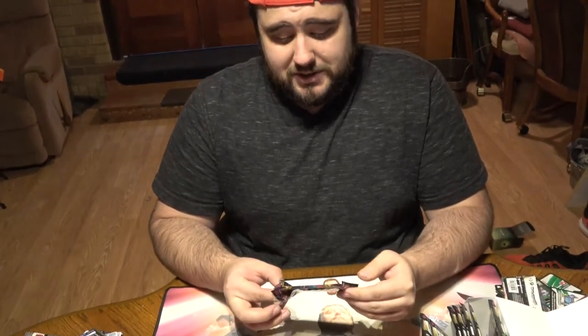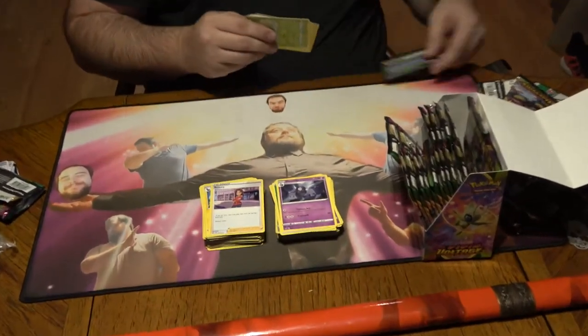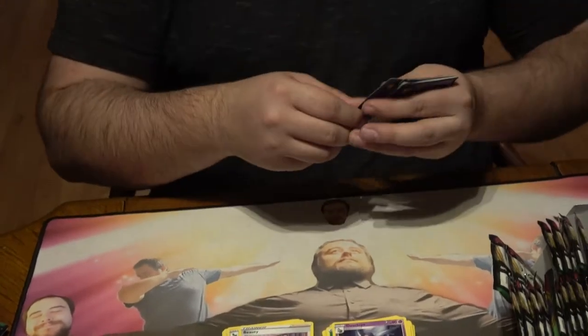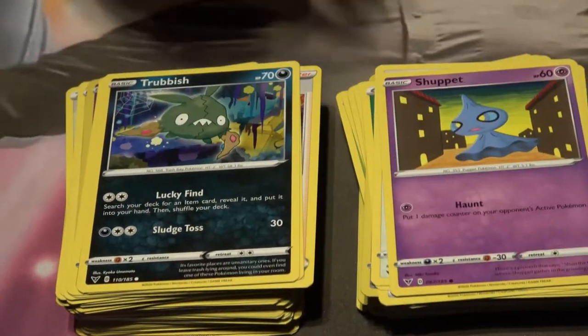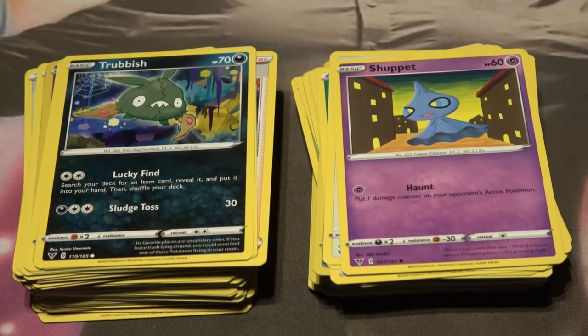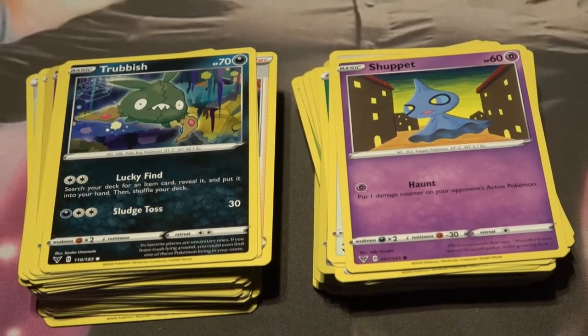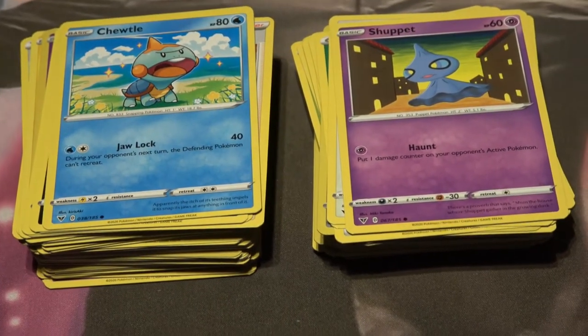Real quick, before we continue on: I think they've been listening to my videos over at Niantic because these packs are starting to smell a lot better — or maybe they're just better than the boxes I've had before. I'm not a smell-trepreneur. Skiddo, another Eevee. The Trubbish is Dark — that's very interesting to me, because evil trash — somebody said 'oh Credence, beware the evil trash' — I'm like get off my lawn!